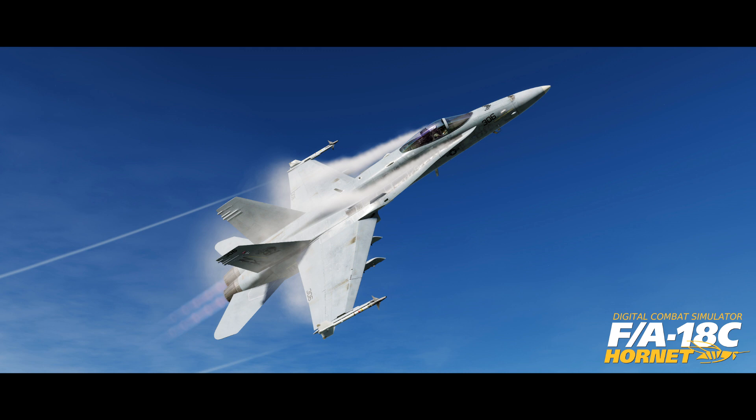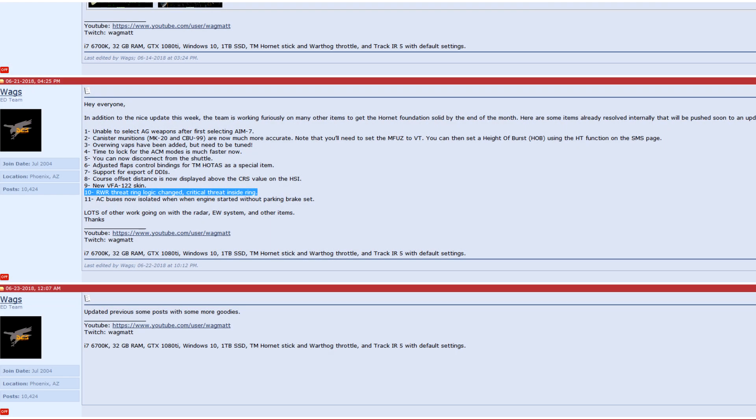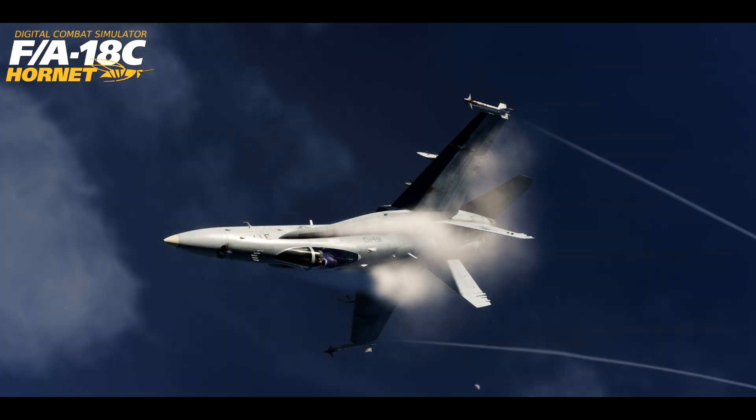Overwing vapours are getting added, the radar will lock things quicker. Bug fixes such as being unable to select air to ground weapons after selecting the AIM-7 will be corrected, and the RWR threat ring logic will be changed to show critical threats on the inside ring, matching what the manual shows. I'll leave a link to the updates in the description if you wish to read them in full. So until I've got my system up and running, take care.